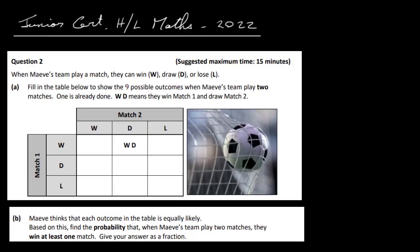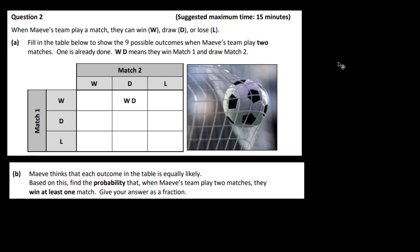Let's have a look at question 2 from the Junior Certificate Higher Level Maths 2022. We have Maeve and she's playing various matches — when she plays she can win, draw or lose. The first thing we have to do is fill in the table to show the 9 possible outcomes when Maeve's team play 2 matches. One is already done: WD means she wins the first match and draws the second match.